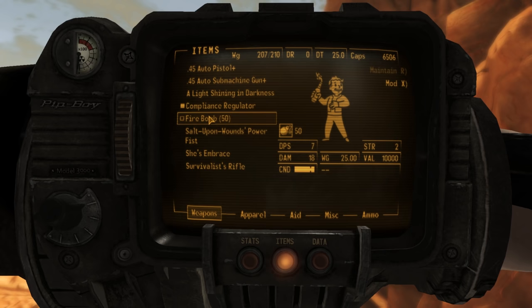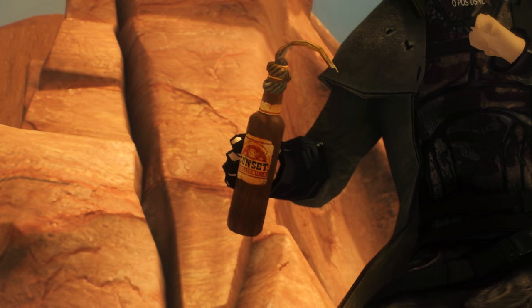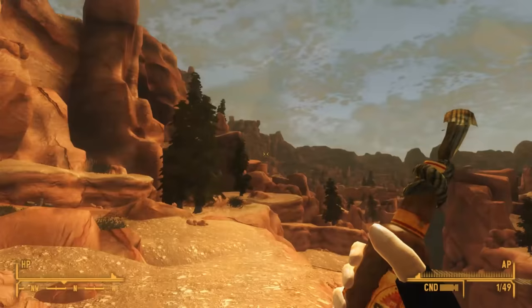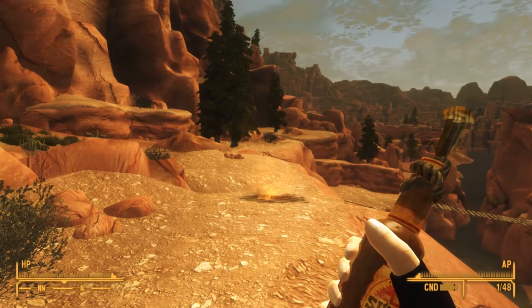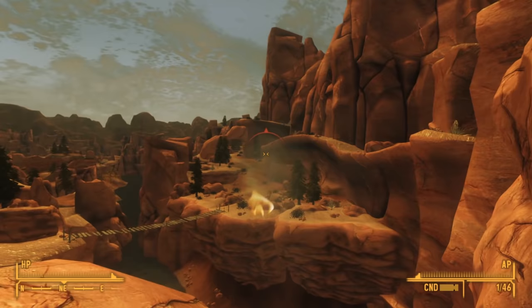Next up is the Firebomb, the only unique throwable explosive in this DLC. The Firebomb is a lot like a Molotov cocktail, only instead of being made from any random bottle, it's made with a Sunset Sarsaparilla bottle. It also differs in that if you kill someone with a final hit with this thing, it turns your enemy into a big pile of green goo, kind of like if you killed them with a plasma weapon. It's a decent explosive. One of the only drawbacks is that it does have a small effect radius, which is not a big deal if you use them exclusively in VATS, but if you're trying to be effective by simply throwing them, you're going to have to have pretty good aim.